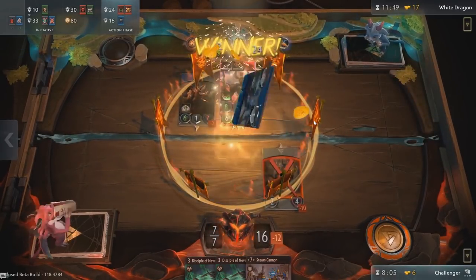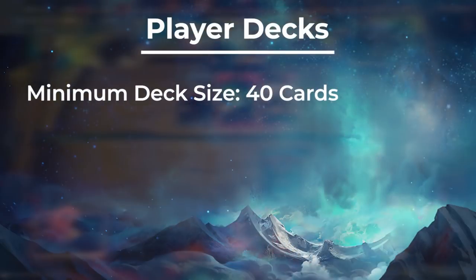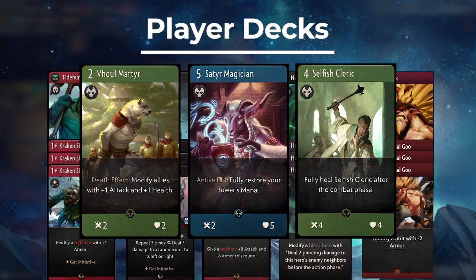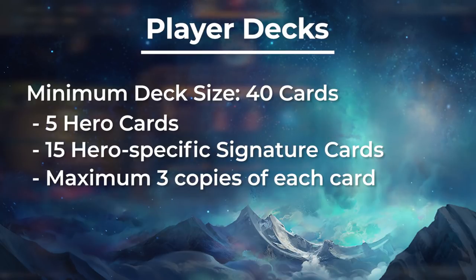At launch, there will be around 280 cards in the base game with 44 heroes to choose from. In Artifact, each deck you play will have at least 40 cards. This includes 5 heroes, 15 signature cards, and spells, among others. Similar to other card games, you'll only be able to carry three copies of each card.